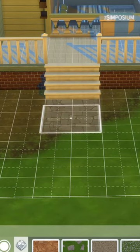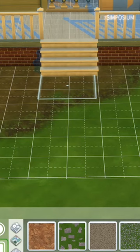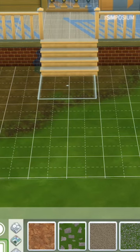If you're having trouble getting straight lines on your terrain paint pathways in The Sims 4, then try this. Make sure to have your tool all the way to the left so it won't be blurred at the edge. Then click and move.